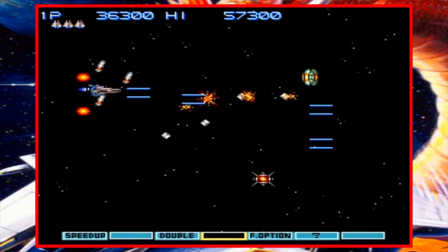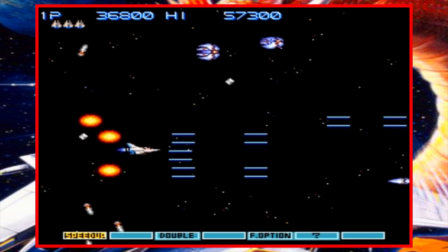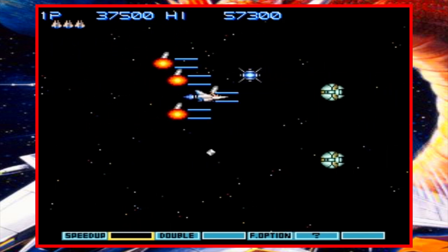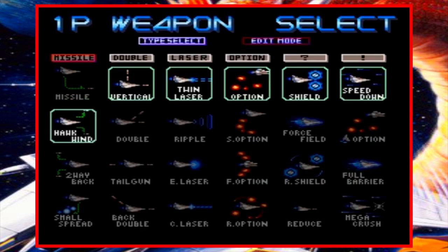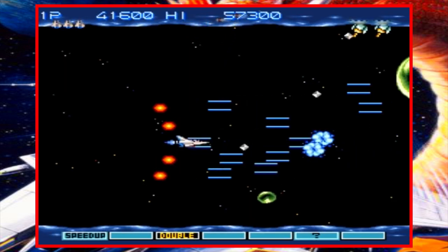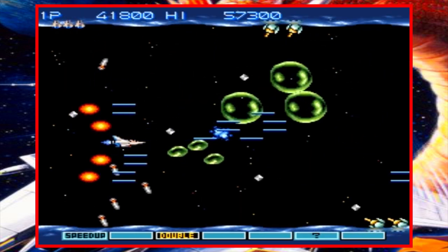One of the things I really like that Konami implemented in this game is that you have a lot of options for your ship as far as power-ups go. You're given four different power-up strings to choose from, along with two different shield options, or better yet, you can edit together your own power-up string that gives you four different power-ups to choose from — some created specifically for this version of the game — for each of the six slots.